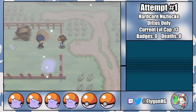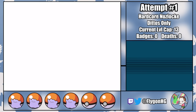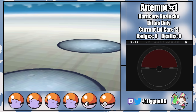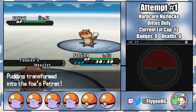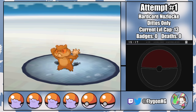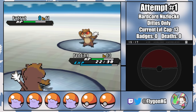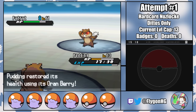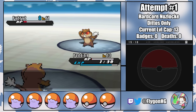By the time we get to the first fight against my rival Pill, I have four Dittos — Blob, Putty, Goop, and Pudding — who can take turns tackling Oshawott until we win the battle. A similar strategy is used to defeat Charon's two normal types. Because we're using carbon copies of his Pokemon, every single turn is a speed tie, meaning there's a 50-50 chance we'll get outsped on any given turn, putting my Dittos in some extremely risky situations.